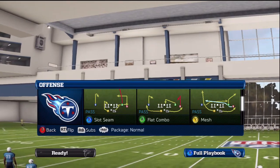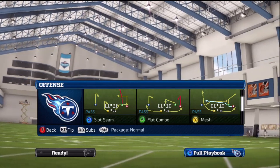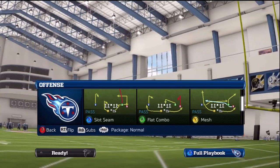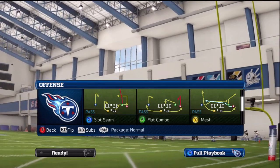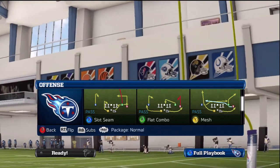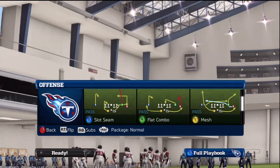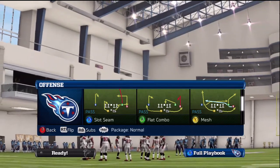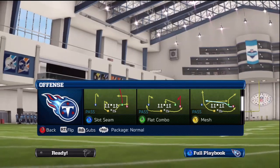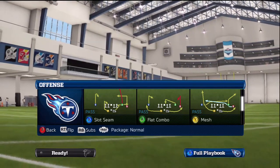Today we're going to take a look at an extremely effective play out of the shotgun split offset formation, which is probably my favorite formation in the entire game. This is a play I've been meaning to show you guys all year long, and slot seam is a play that is just very difficult to defend, especially if you're using halfback screen and mesh. If you mix in the halfback draw, you've literally got a four-play mini scheme that you could run all game long and grab a W.